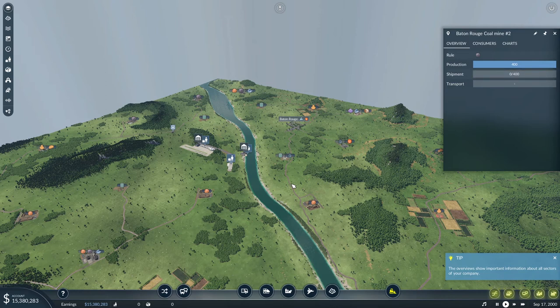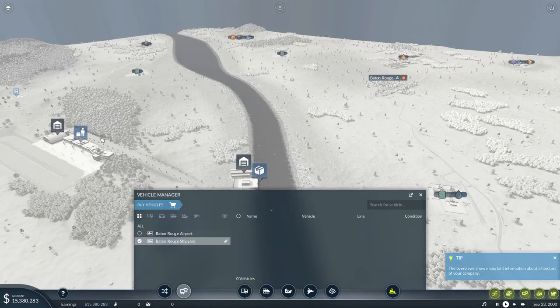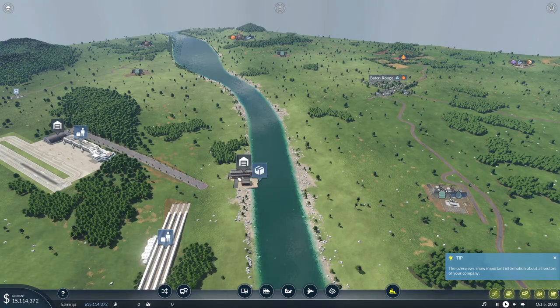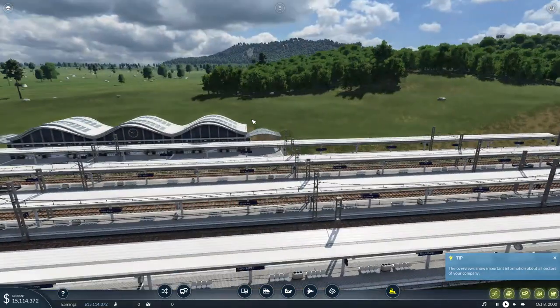One last thing I wanted to mention: for all the trains, boats, and vehicles — the game starts in the 19th century and goes to the 21st century. With every period you get new vehicles that are linked to that era, as they really were in that period. The same goes for your buildings — if you start in the 1900s they look very different from modern ones.